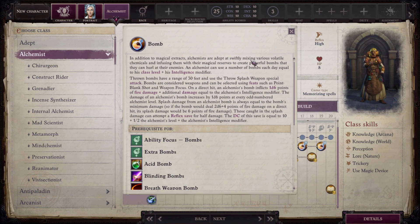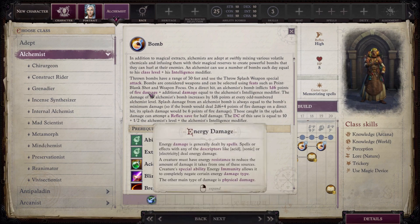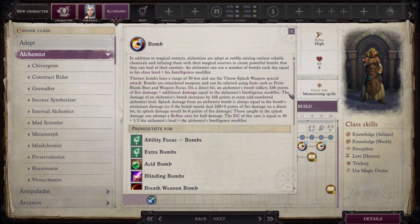Bombs are considered weapons and can be selected with feats like Point Blank Shot and Weapon Focus. However, because they use splash damage, bomb throwing doesn't work with single-target damage feats. Since bombs are entirely elemental in nature — starting with fire damage — they do work with the Ascendant Element feat, which is really nice to have.